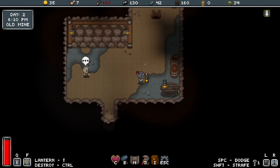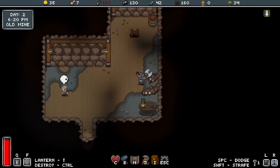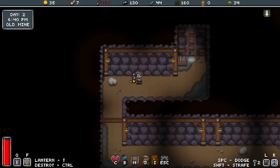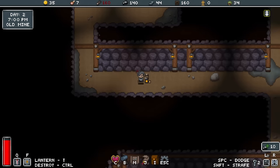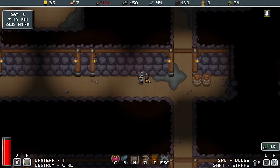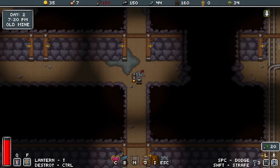A great axe — sounds strong. Wood is full. What was my ability again? It was a big shield, wasn't it? I do wonder how useful that'll be.